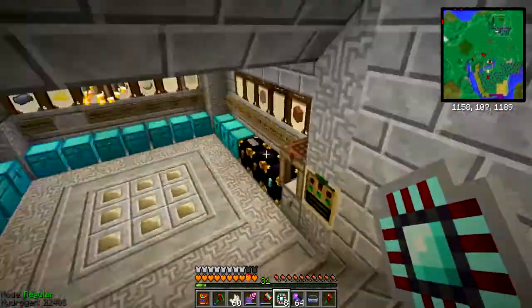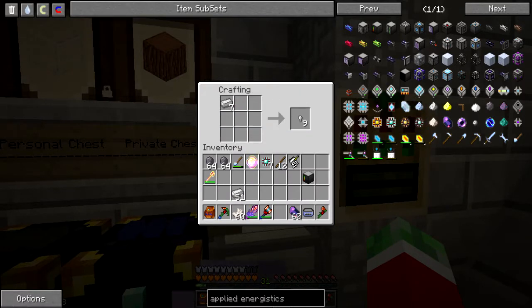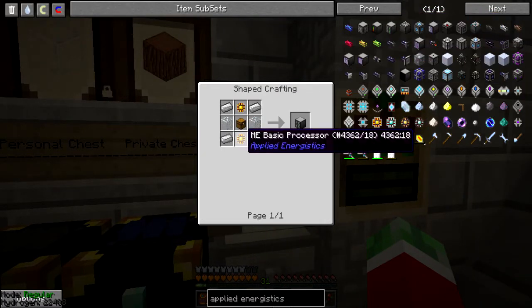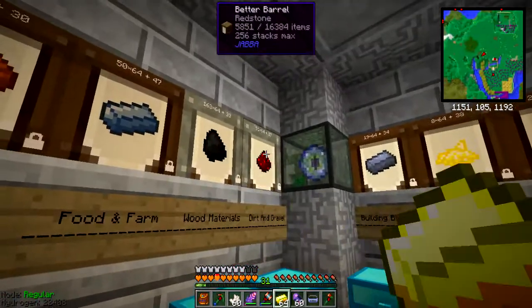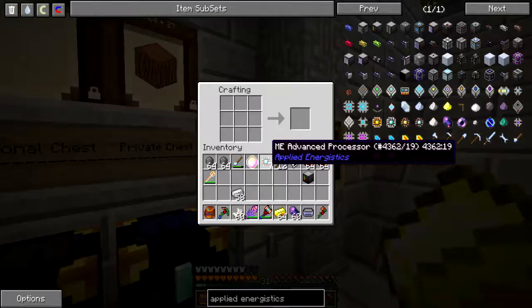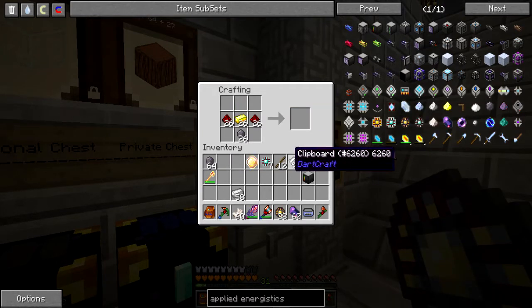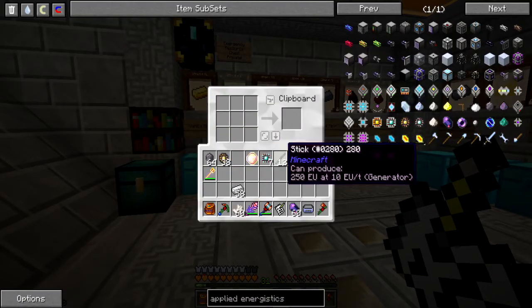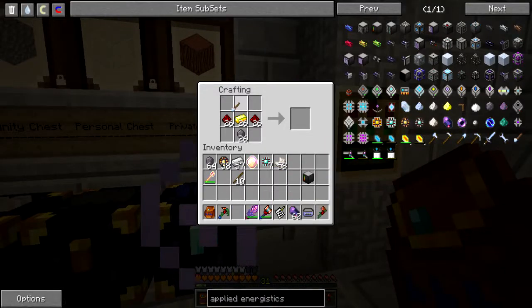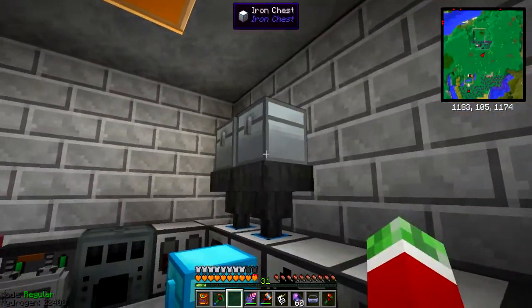I'm going pretty much straight up to a big system, and not just starting with basic ME chests and all that kind of stuff. Nope, I want it to be massive. Then I need some ME drives, which require basic processors, and they are the same but with gold. So I will need this recipe twice. I'll get my clipboard out so I don't have to take everything out of the crafting table. Get this melted up and I'll be back when it's done.